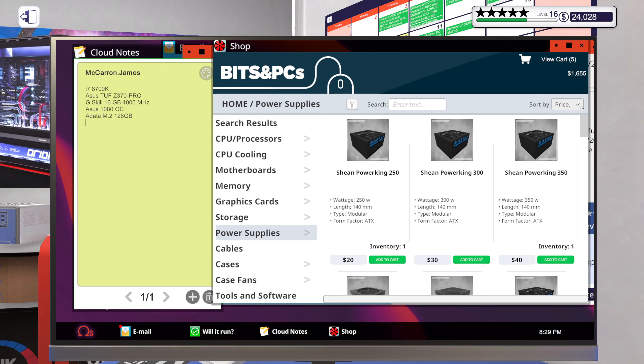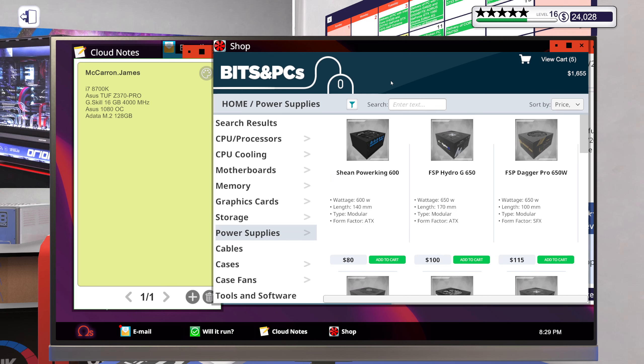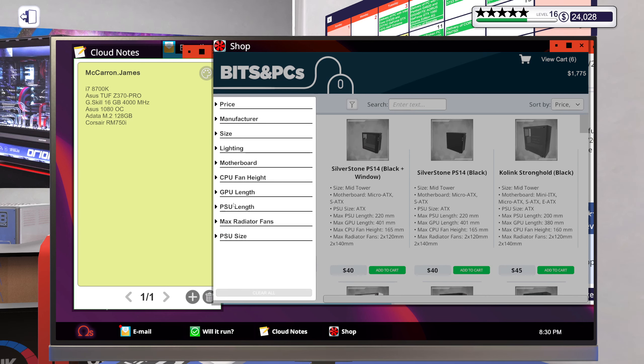Power supply — for this we'll need something with some decent power. I'd like something like 600 watts at least. Actually, this would be awesome: Corsair RM750i. And I need a case that actually supports a power supply that is 200mm or longer.